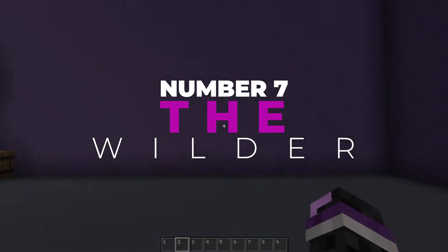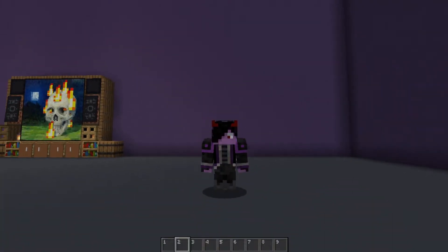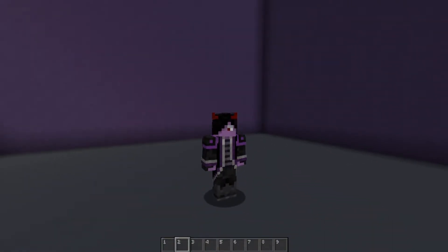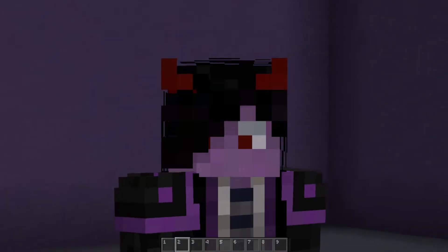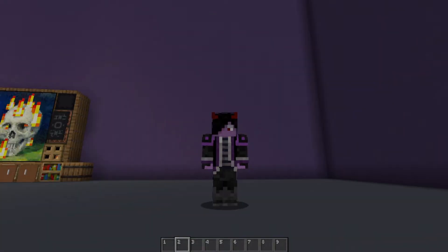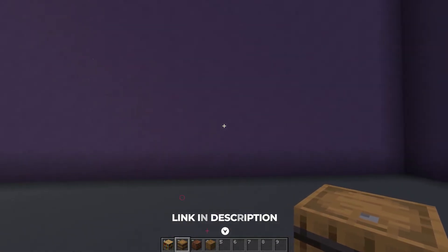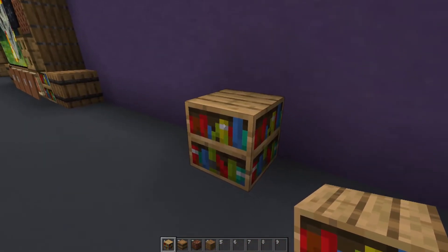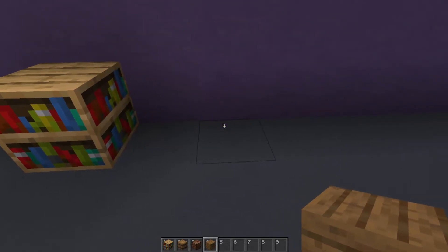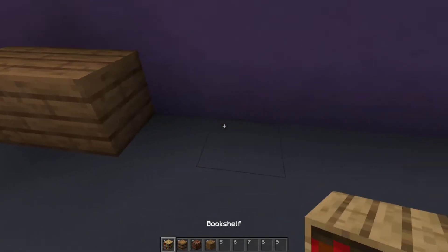Next up we have the Wilder. Everything you need to make the Wilder is right here. And yes, I know that was a wither skeleton skull — it's fine, you can make this survival friendly, or more survival friendly, with just a regular skeleton skull. At the end of this one, we're going to check out some custom heads that I will link in the description so you guys can decorate your media centers up just as nice as mine. First, we're going to start with a bookcase right here. Then we're going to put spruce plank, spruce plank, spruce plank, spruce plank, and another bookshelf, leaving that gap just like that.